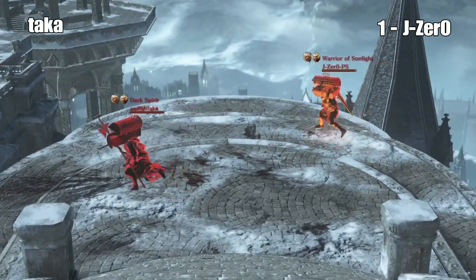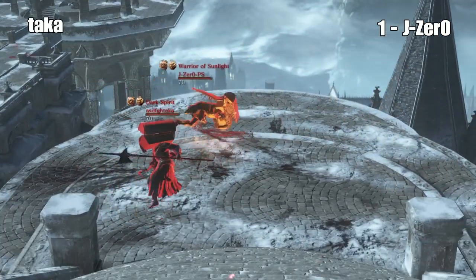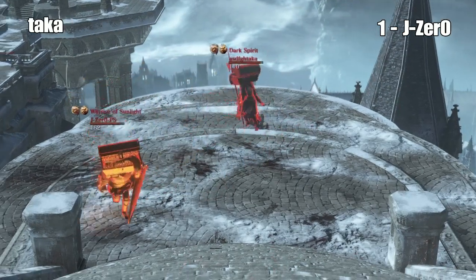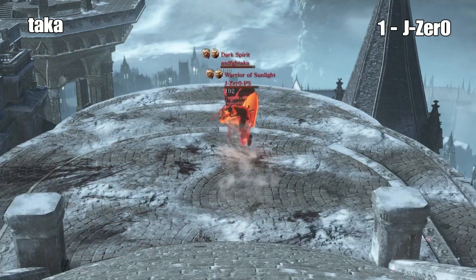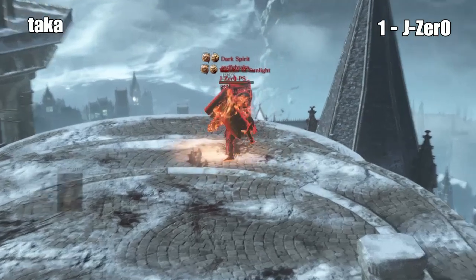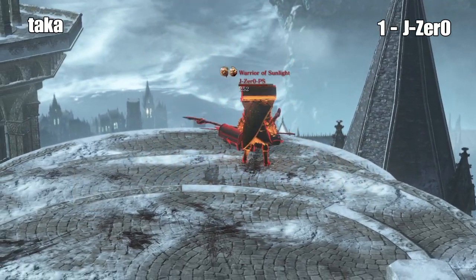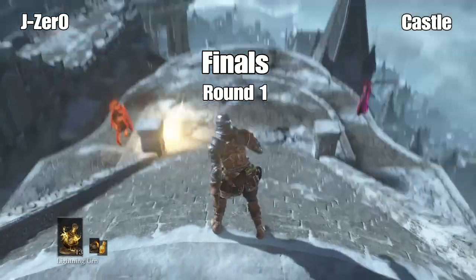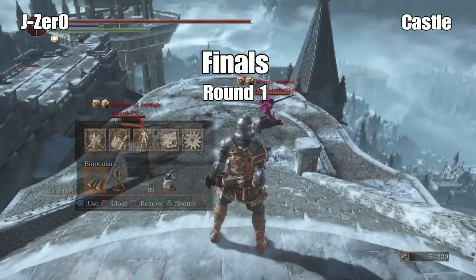Round two, J-Zero's up 1-0. What's going to happen here? I think J-Zero's going to have it because of the great shield, but Taka can push it back, really. Two hits — gets the combo. Yeah, that's GG. This arena is small. Almost hit him with it.